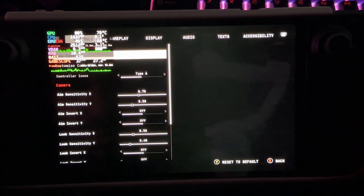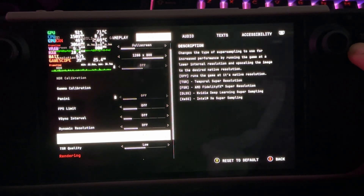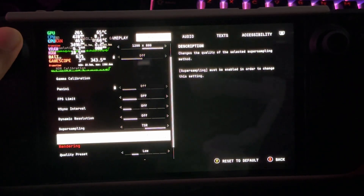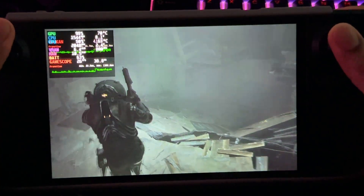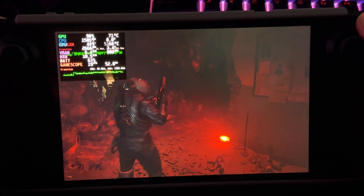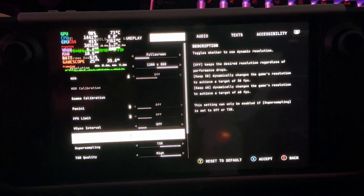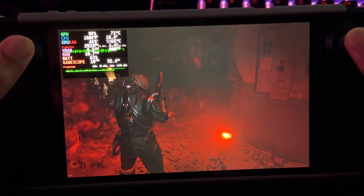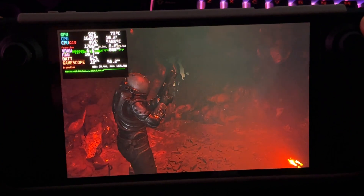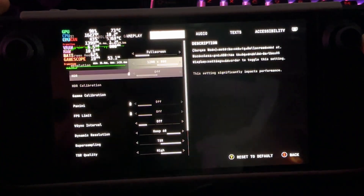Let's see what happens when we do TSR on high — can we still get above 30? No, unfortunately the resolution jump is a little too severe. How do we fix this? Let's check if dynamic resolution can do anything — try to go for 60. It actually gets worse. So dynamic resolution and TSR actually don't help too much here.